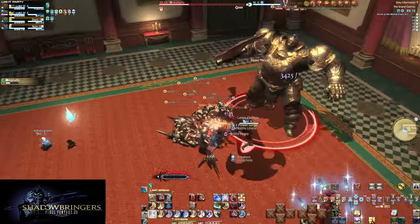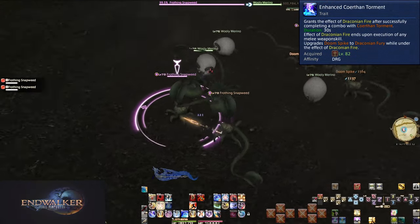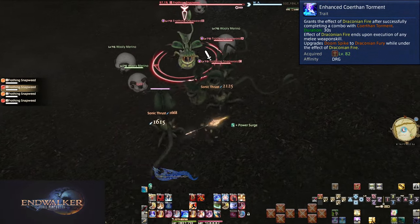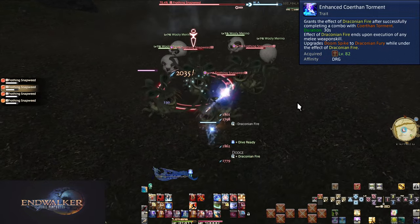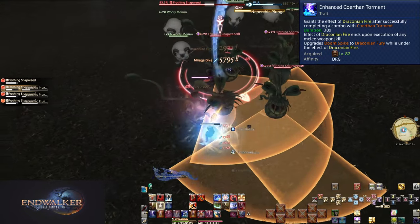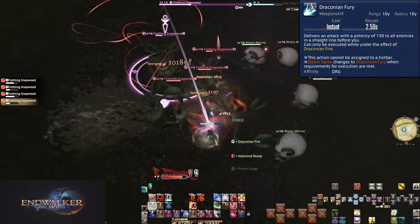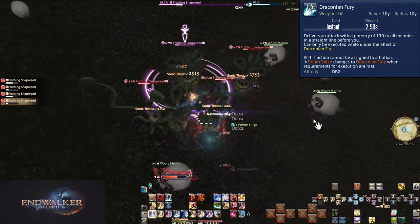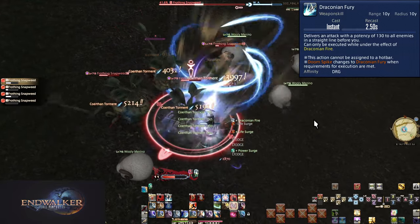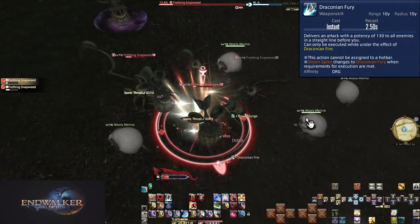Endwalker is going to lack in that aspect, but it has one of my favorite skills. Level 82, Enhanced Coerthan Torment and Draconian Fury. The enhanced part is that Coerthan Torment will now grant us Draconian Fire, just like Drakesbane. This allows us to use Raiden Thrust, but now also Draconian Fury. Draconian Fury is the AoE version of Raiden Thrust, replacing Doom Spike. It does a 130-potency AoE, same shape and size. This is significant for our level 90 skill.